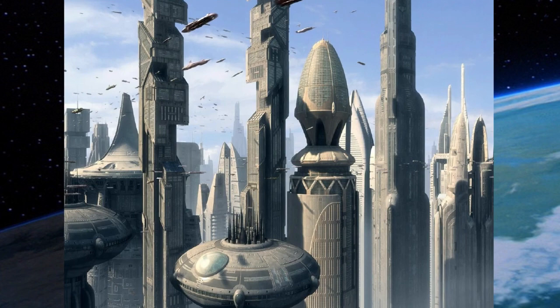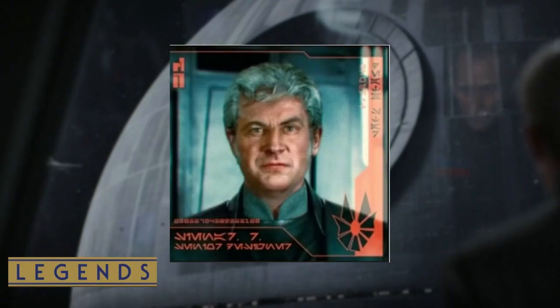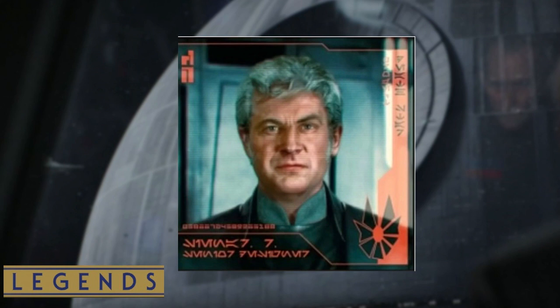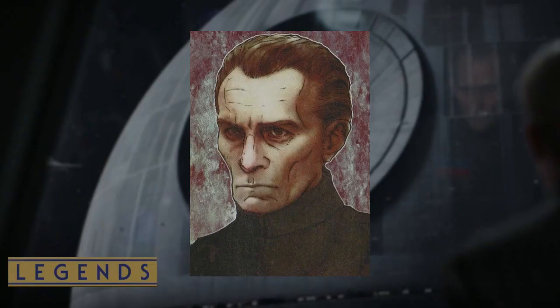Nearly 30 years before the first Death Star became fully operational as a battle station with the capability of destroying an entire planet, an idea of creating a battle planetoid consisting of a huge turbolaser had been a vision of the starship designer known as Wraith Senar. Coming from the well-respected Senar family of shipbuilders, and despite his doubts about a theoretical spherical battle station concept, Wraith Senar presented his concept plans to his friend,